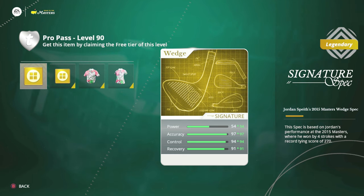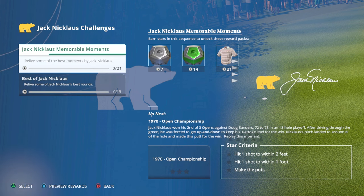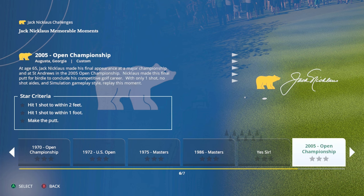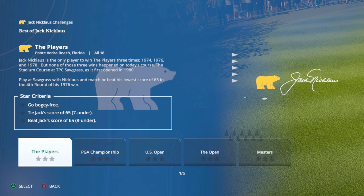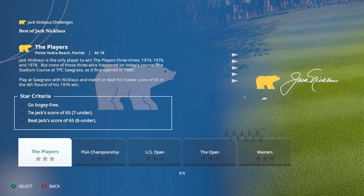They also added Jack Nicklaus-specific challenges in the challenge section. You have Jack Nicklaus Memorable Moments: the 1970 Open Championship, 1972 US Open, 1975 Masters, 1986 Masters, 2005 Open Championship, and 2010 Long Exhibition Putt. There's also a 'Best of Jack Nicklaus' section with one moment each from the Players, PGA Championship, US Open, The Open, and Masters — all 18-hole round challenges. For example, go bogey-free and tie Jack's score of 65 at 7-under, or beat his score of 65 at 8-under.